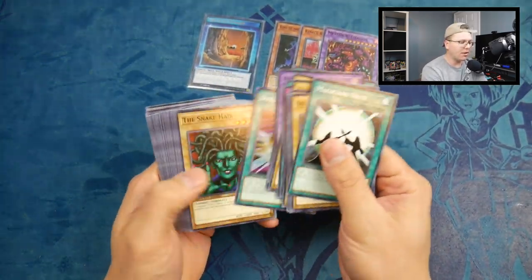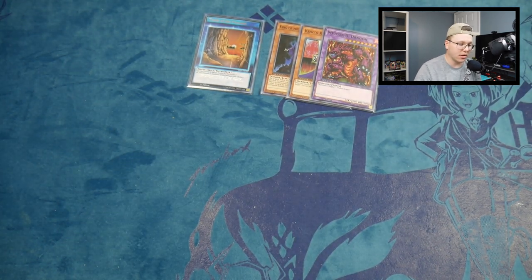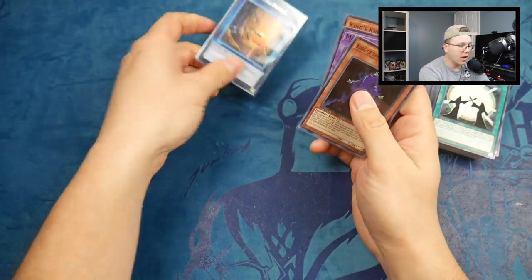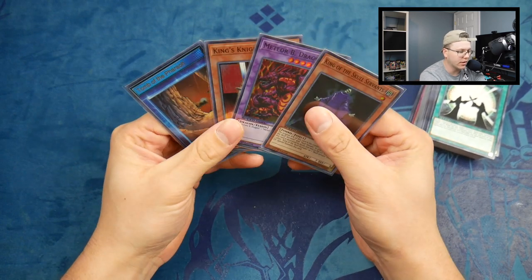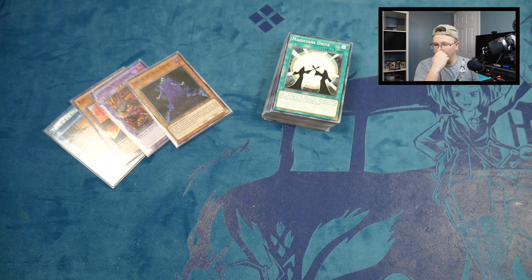We did not end on a holo, but I got these for about a dollar ninety-eight a piece and we pulled some decent stuff. I'm not sure if I'll build the Queen's Knight, King's Knight lineup, or mess with King of the Skull Servants, but the Gravekeepers are cool for later. There are our holos — not the best, but it is what it is. Make sure to get entered into our giveaway — it runs until December 20th and hopefully I'll get the winner their prize out before Christmas morning. Stay tuned because we'll be adding more stuff to that giveaway and have more giveaways coming soon. As always, it's your boy T from the Konami crew — love you guys, I'm out.